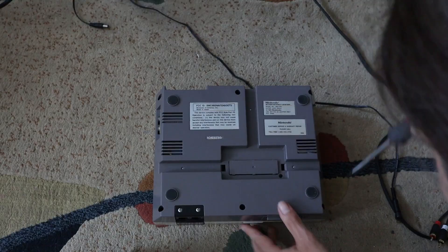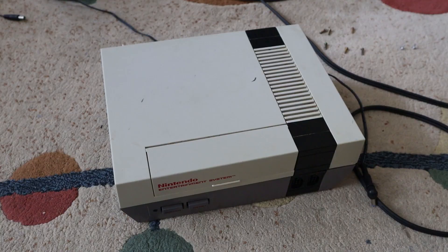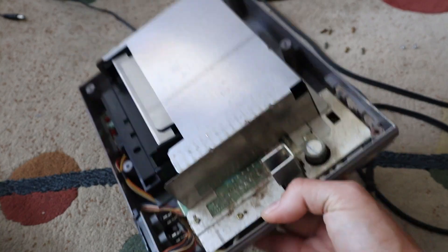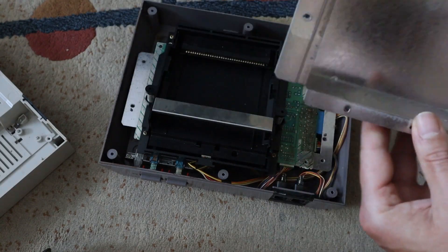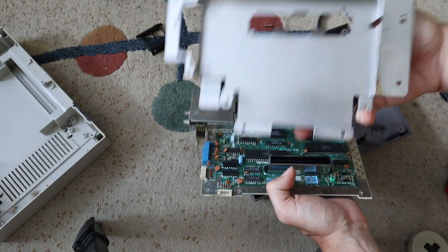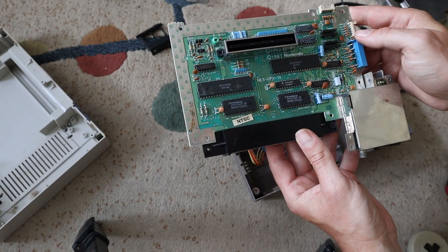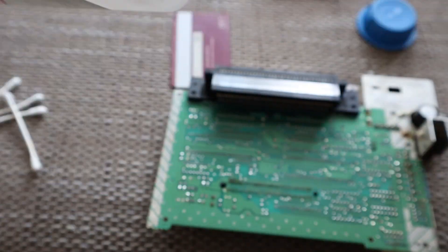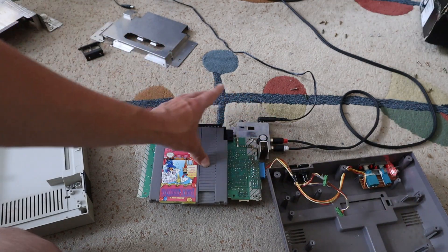Well, of course it didn't work — what did I expect? I guessed it was the cartridge slot's fault, so it was time to open the NES up. It sure had a lot of screws and even more dirt inside. It wasn't that simple to get to the cartridge slot — I had to figure out how to disassemble everything. The main board still looked all right, so all I had to do was clean the contacts with some isopropyl alcohol and a credit card. I'm really glad I didn't need to replace those contacts.